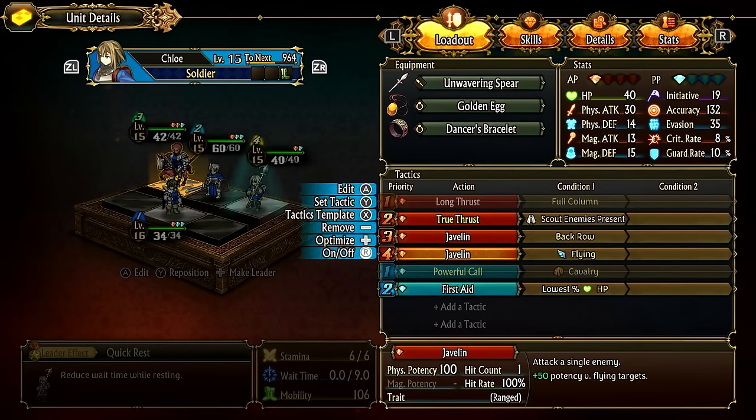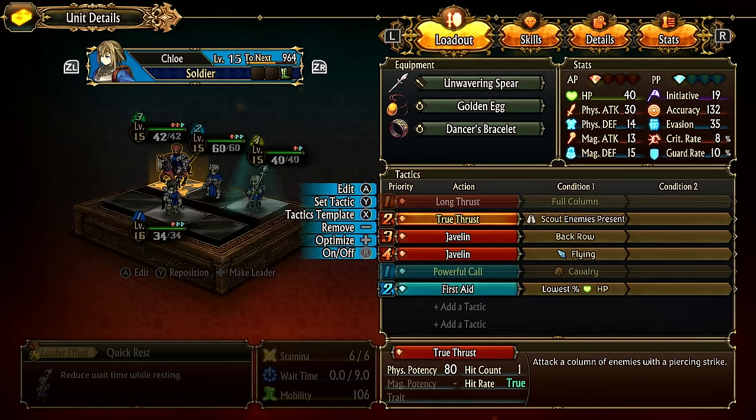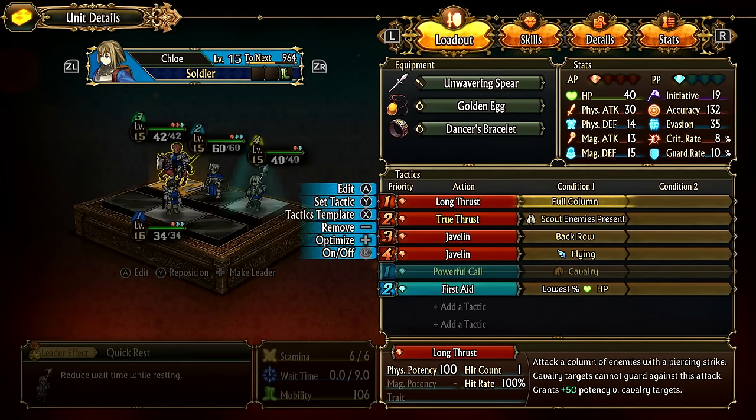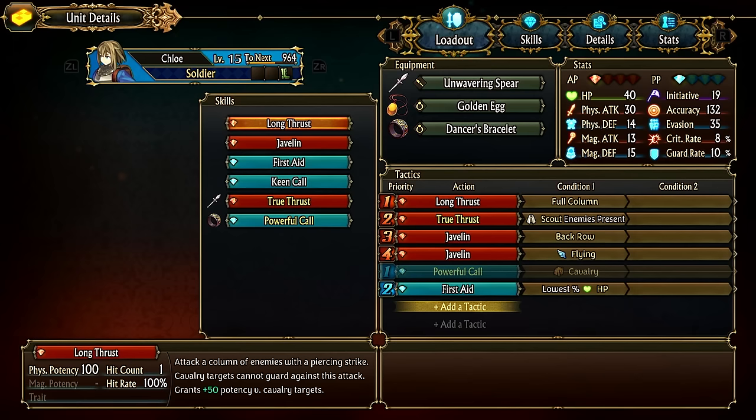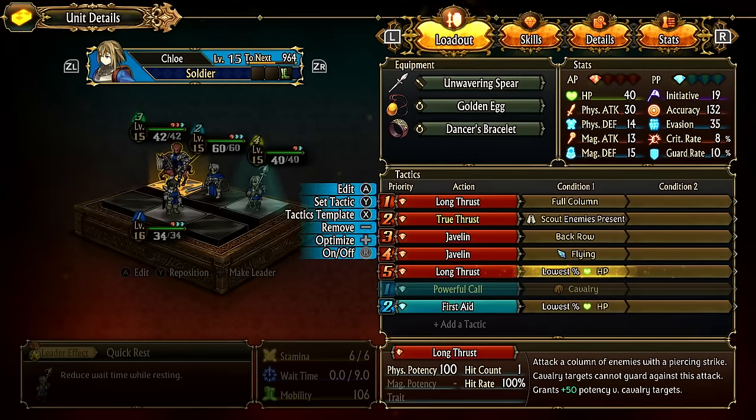Javelin also lets you target the back line of enemies. For example, if your team does an AoE or column attack and something is no longer in a column, you can javelin it to last-hit. You can switch through your attacks and change conditions per scenario. A catch-all is always nice: if no scouts, no full column, no back row, and no flyer to javelin, just use a generic lowest HP condition.